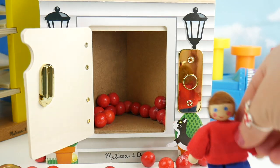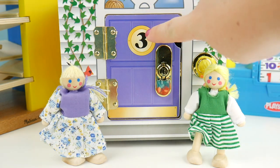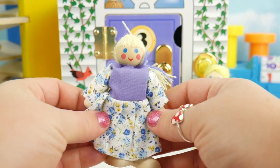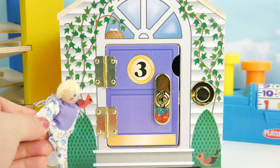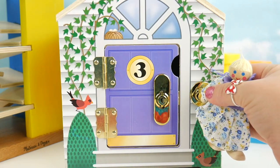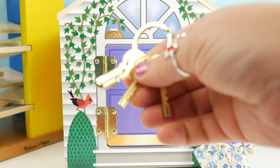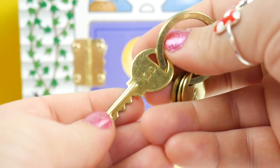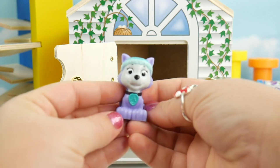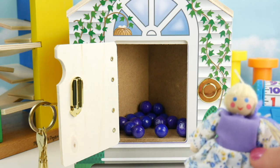We have two friends left that need to find their way home. Here's the number three door and it's purple. Which one of our friends belongs in the purple door? This friend is wearing purple — she's ready to go home. It's locked, let's ring the bell and find the number three key. It's Everest! Everest, you silly pup — nothing to fear, it's all clear! Hooray for Everest, now I can go home.